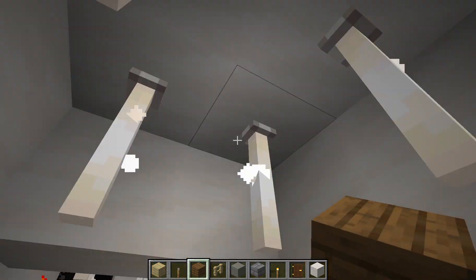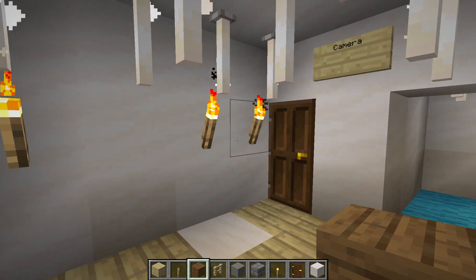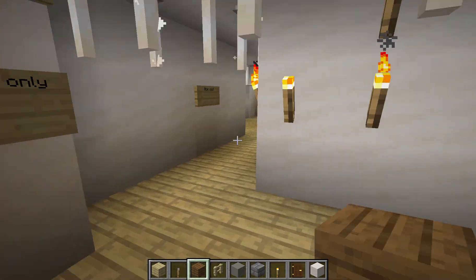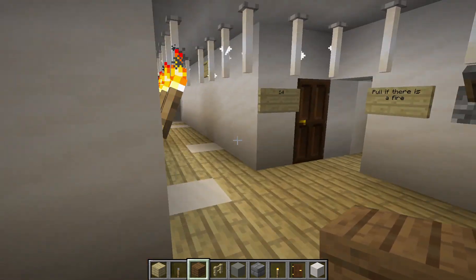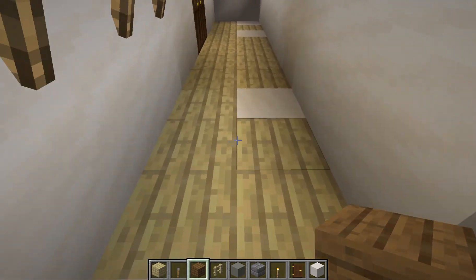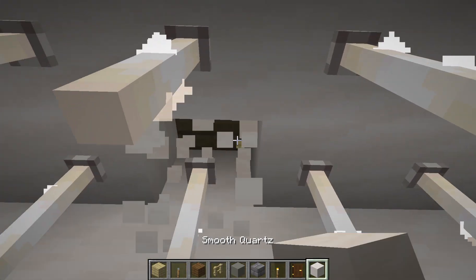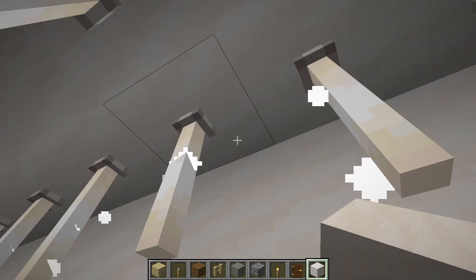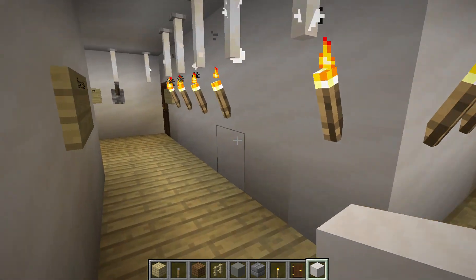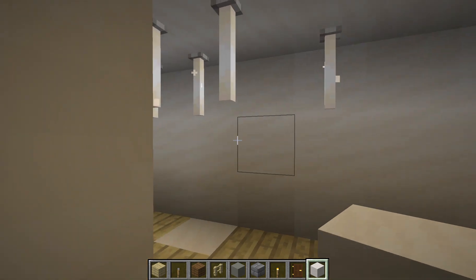This is where employees can sit down. Comment below what you think I used to build this building — it's a secret. But I used wood starting from around the second or third floor. Let me check — yeah, look, there's wood. Let's show the apartment rooms here; they might be better than the second and first floors.